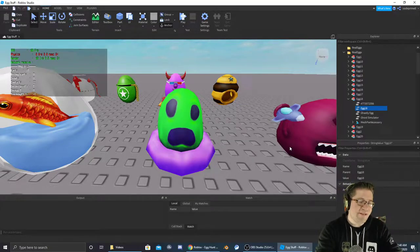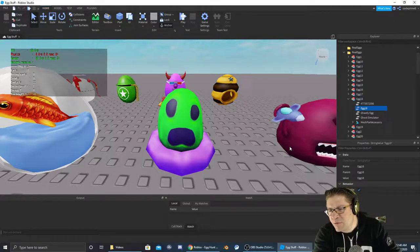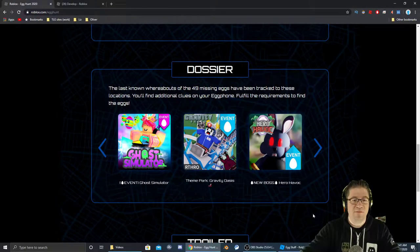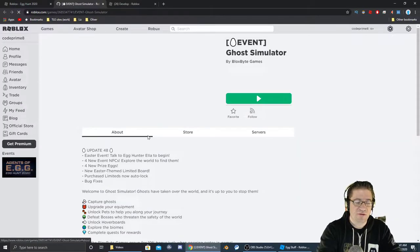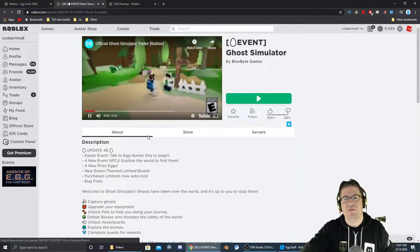Good evening everyone, my name is Heath Askins, CodePrimate, and welcome back to another egg hunt episode. In this episode we are going to be grabbing the 18th egg, which is the ghastly egg, which is going to be inside Ghost Simulator. Ghost Simulator is right here — click on it and go straight into the game. If you need a link to the game, it's going to be in the video description down below.